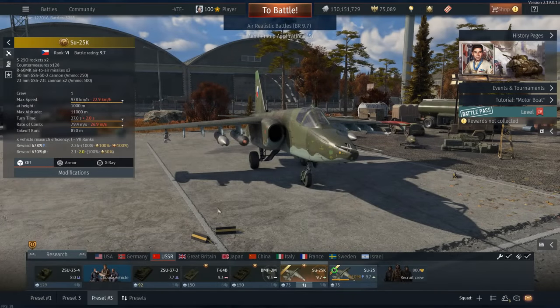Welcome back. Today we are flying out the SU-25K, and as you might have noticed, Gaijin bumped this thing up to 9.7 after selling it for 6 hours straight and then basically pissed off everyone in the process. Little bit of a dick move, but you know, I can't really do anything about it and neither can you.